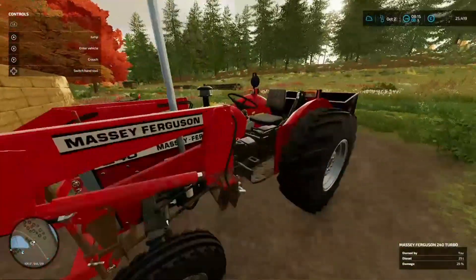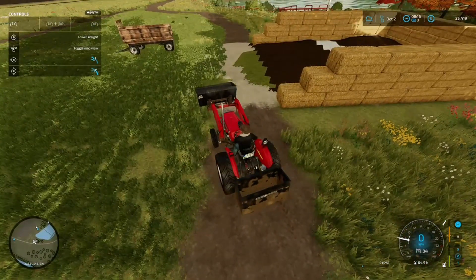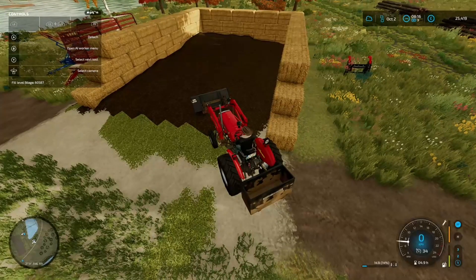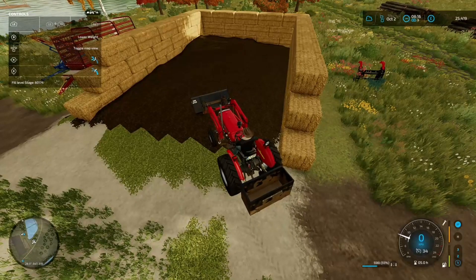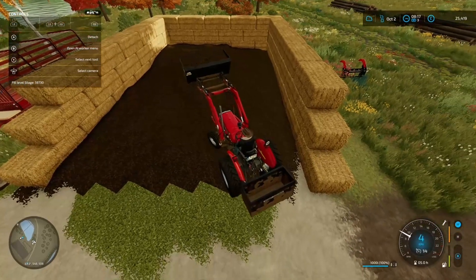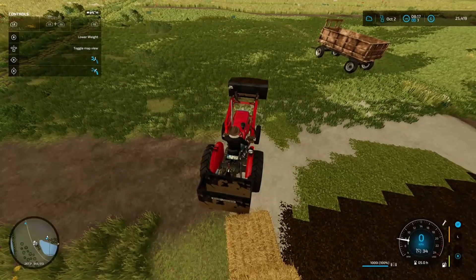We've got the bucket on, and the weight trailer's parked up ready to go. I'll do a couple of loads and see how we go — the ground's not the most even but we'll get there. We've got about 25,500 in the bank. I want to get to 30,000 as a safety net, then we'll go and get some stuff for our field so we can get some seeds down in that alignment.